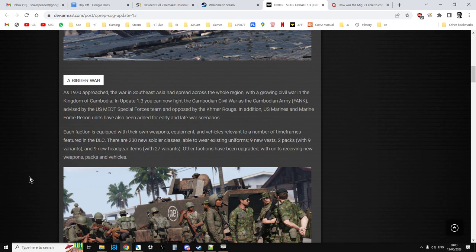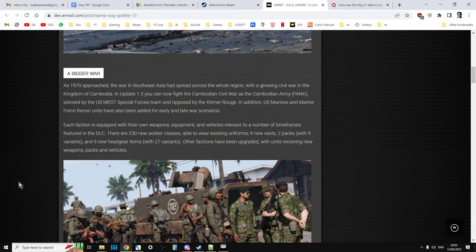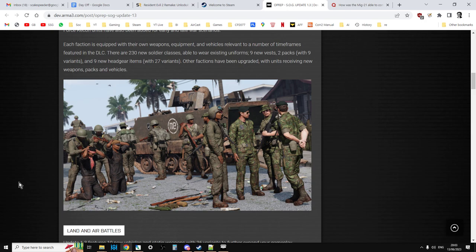As 1970 approached, the war in Southeast Asia spread across the whole region with a growing civil war in the Kingdom of Cambodia. In update 1.3 you can now fight the Cambodian Civil War as the Cambodian Army FANK, advised by the US MEDT Special Forces Team and opposed by the Khmer Rouge. US Marines and Marine Force Recon units have also been added for early and late war scenarios. Each faction is equipped with their own weapons, equipment and vehicles. There are 230 new soldier classes, 9 new vests, 2 packs with 9 variants, and 9 new headgear items with 27 variants. Other factions have been upgraded with units receiving new weapons, packs and vehicles.